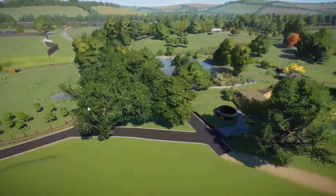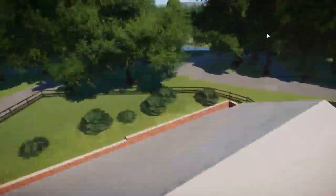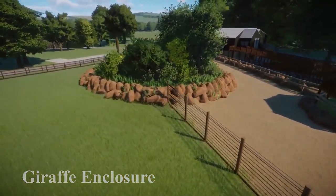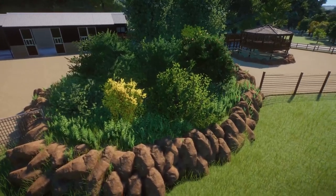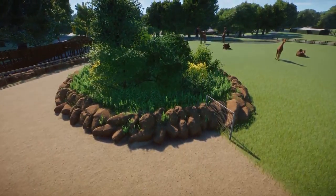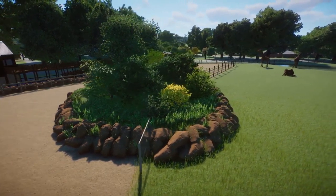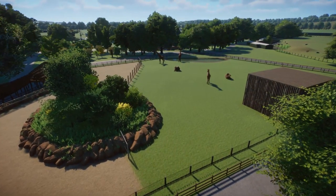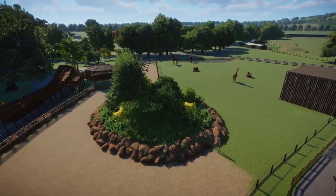Next we shall move to the giraffes over here. In here we can see the raised planting area — a good example of that. We've got all the rocks around the edge and inside a nice variety of different plants: a couple of bigger trees, some grasses, nettles, and things like that. The actual enclosure itself is a bit more plain — obviously giraffes would eat everything if they could get to it — so this is just a nice way to break up the enclosure and make it look quite natural.